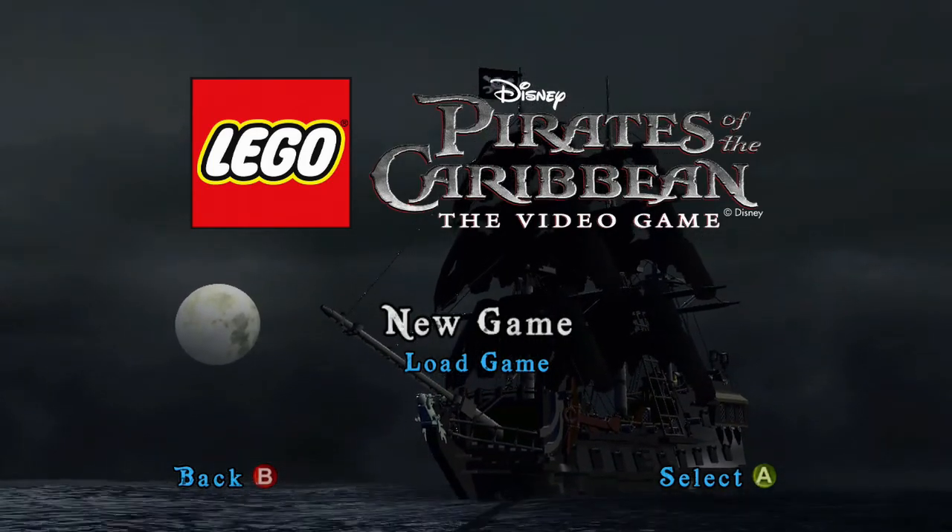I don't even get to play as Jack Sparrow yet. Let's see — I can't jump. Press right to take control of the other character, Mr. Brown, and then Will Turner. Okay, studs. So B — what? Right trigger, no. That switches. Okay, this is very confusing.